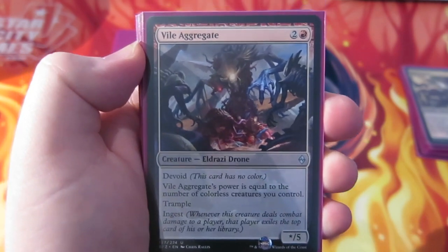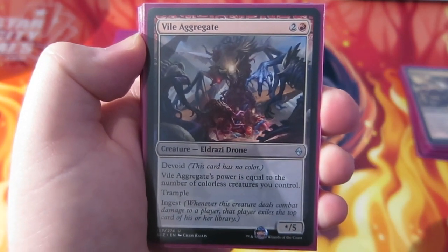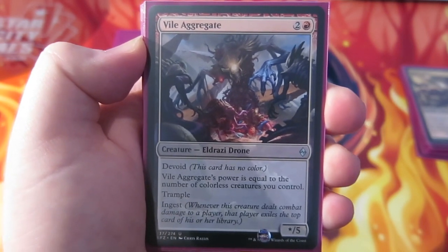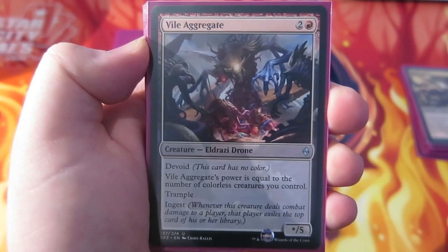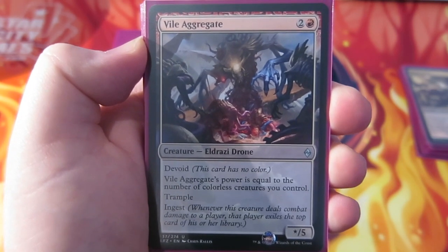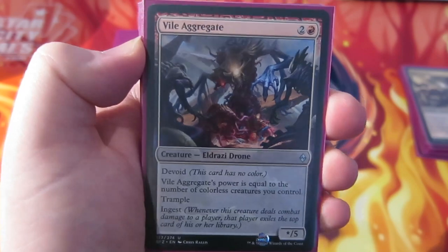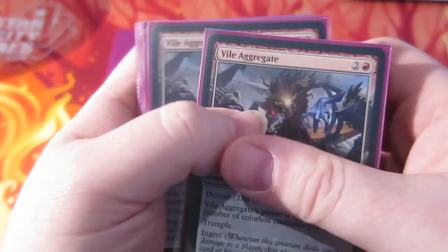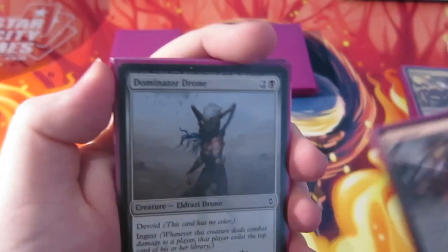This is hopefully one of our bigger beaters — it's Vile Aggregate, being used a lot in Modern as well. The Mono Red Eldrazi deck runs it too. Its power is equal to the number of colourless creatures you control. Since we're running all colourless creatures, Vile Aggregate could be very big — hopefully a 10/5 or something silly like that. It would be brilliant as our big beater.